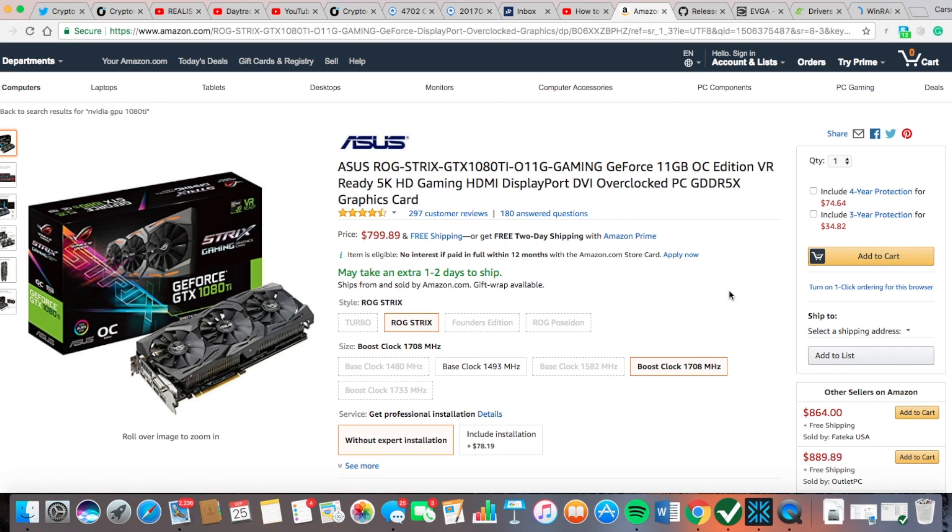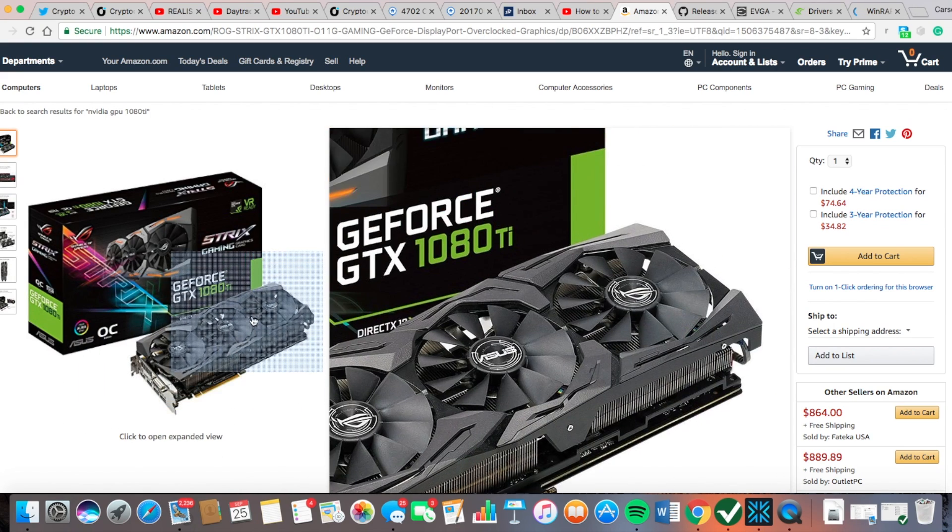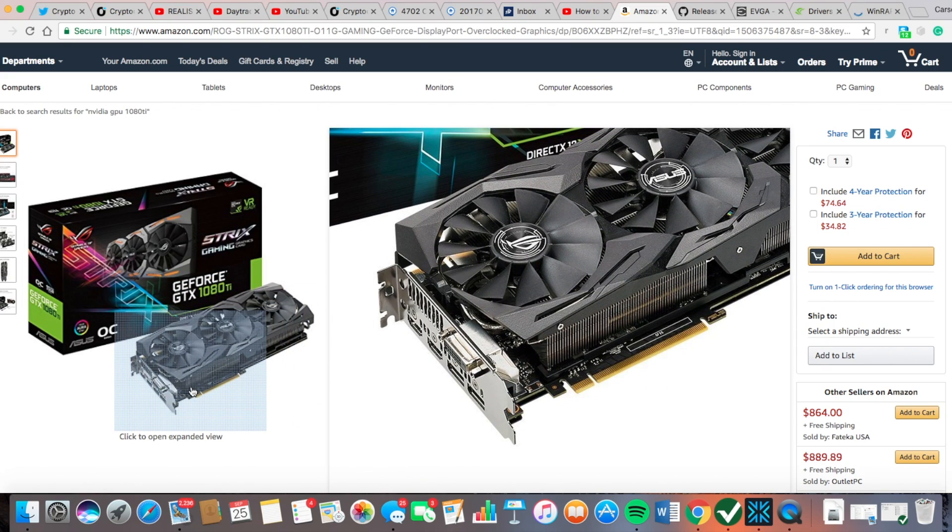I'm going to put the link in the description — you can get it in two days if you have Prime. Here is the mining rig. You're going to put this GPU card in your desktop computer. You can mine off of a laptop but it's a lot harder and more of a hassle, so it's best to use a desktop Windows or Linux computer to implement your GPU card.